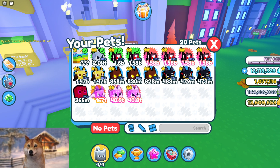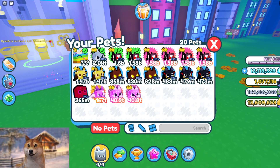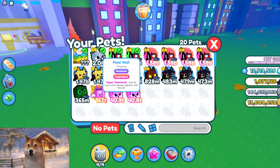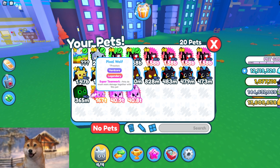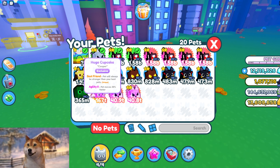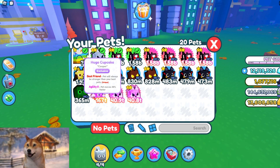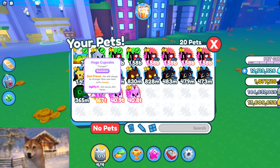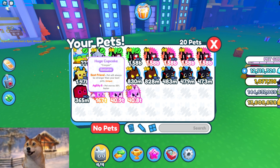So this is my pets right now. You can see we got Grim Reapers - a lot of those I'm using right now of course - Hardcore Pets, Pixel Wolf, my second best pet. And this, guys, is the exclusive huge cupcake I found in the Halloween event. The best friend will always be stronger than your best pets, so this is really nice.